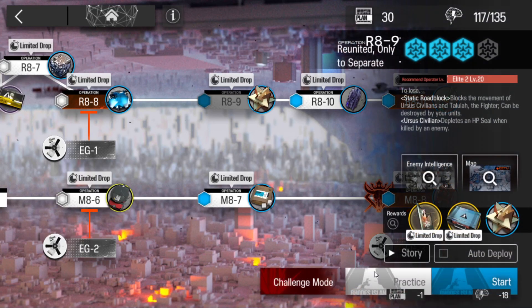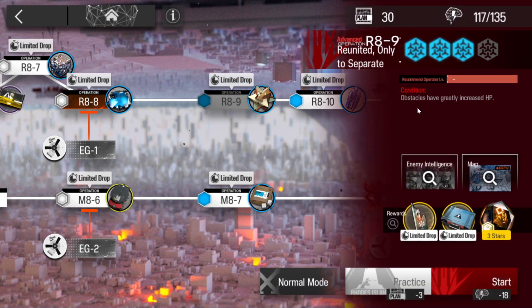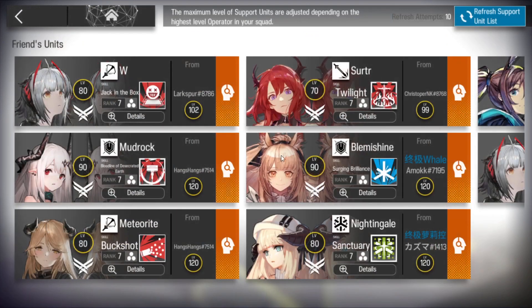Let's clear our 8-9 challenge mod. On this stage, obstacles have greatly increased HP, and on this one we're gonna use Sivrush from the support unit.